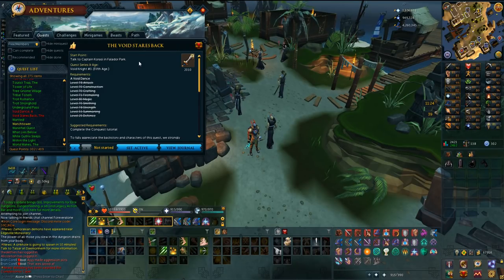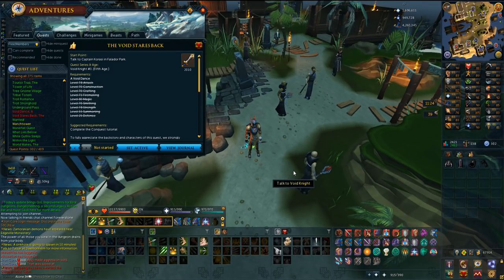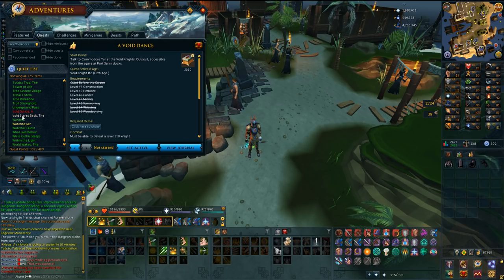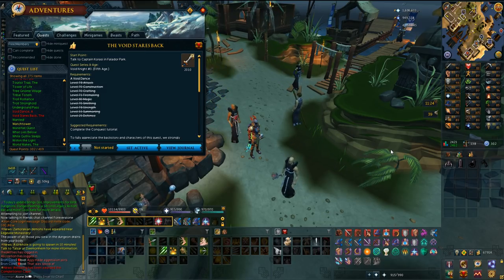Hey, what's going on guys and welcome to another Iron Man video on RS3. I'm going to take your advice for the next killing - I need superior void elite. First I'll do the Void Dance quest, then the Void Staircase quest which gives me two elite pieces. I have to use 100 commendations to upgrade the other two pieces, then for superior void elite it's 200 more tokens per piece.